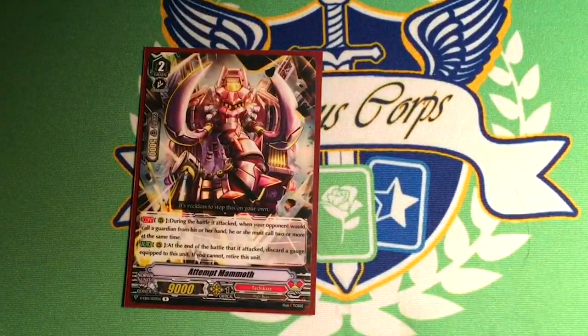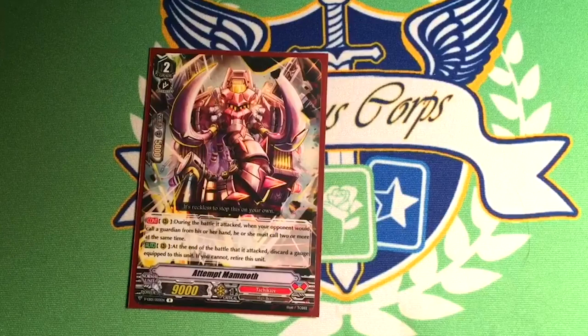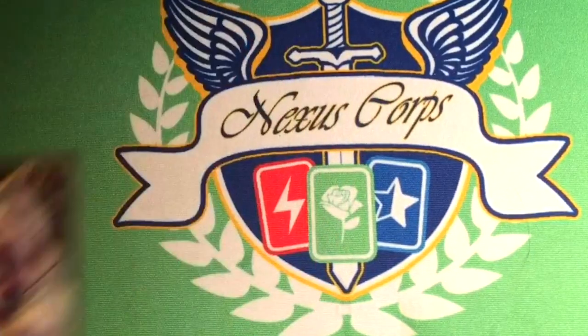One copy of Attempt Mammoth — you can run any single tech in this slot. I had Savage King for a while but he mostly just didn't do anything. This is nice because it allows you to take more cards out of Protect Clan hands, and because OTT is top dog right now, that's mostly what it's for. His skill is when he attacks, your opponent has to call two or more guardians for the battle he attacks. At the end of that battle, you discard a gauge equipped to him, or if you can't, you retire him. The reason he's not at more copies is because he's really only good against Protect Clans, and you have a natural advantage against that anyway.